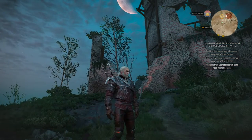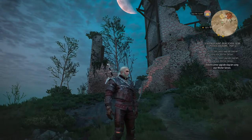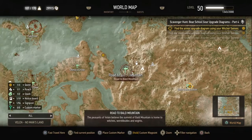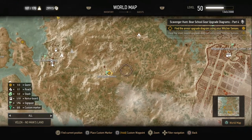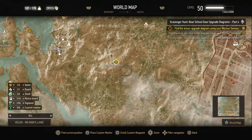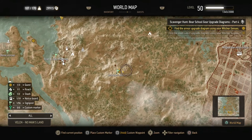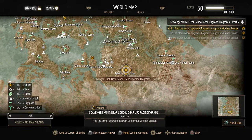We're right here at the Destroyed Bastion where we will find the armor upgrade diagrams. Let me show you on the map. To the south of the map you can see there's Bald Mountain, even closer to the center of the map than where we are. The Destroyed Bastion is pretty much the southernmost peak of the map and there we will find the armor upgrade diagrams.